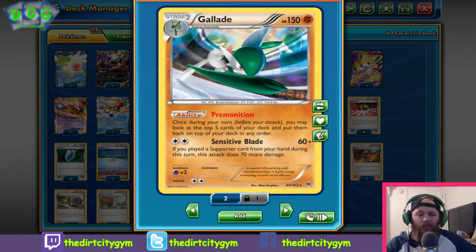We've also got Gallade. Gallade is super versatile because he's both a support-type Pokémon and an attacking Pokémon. He's got the ability Premonition, which lets you look at the top 5 cards of your deck and put them back in any order. Premonition alone makes Gallade a worthy inclusion — being able to determine what your next card is going to be for the next couple turns is really good. He also has the attack Sensitive Blade — for two Colorless it does 60 damage, and if you've played a supporter card this turn, it does an additional 70 damage, so 130 in total. That's enough to one-shot a Shaymin even after resistance, and one-shots anything weak to Fighting like Darkrai or Tauros. He's a Stage 2, but we're not running his previous evolutions — we have ways to get around that which we'll get into later.